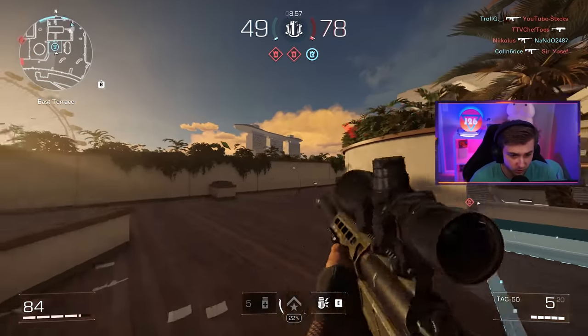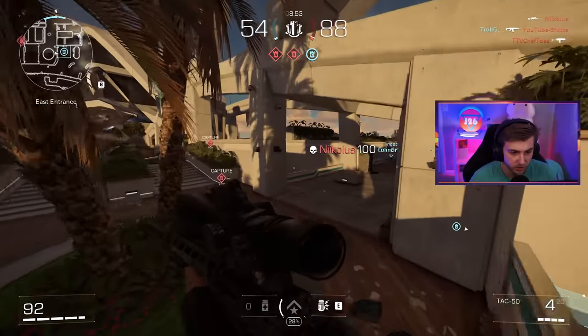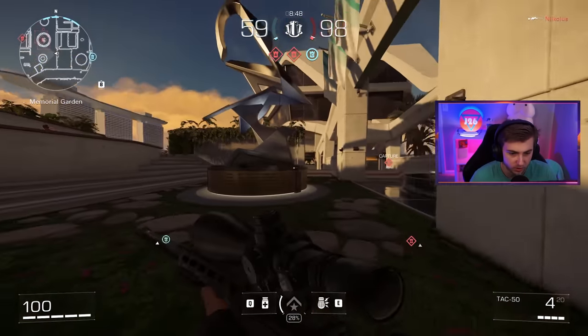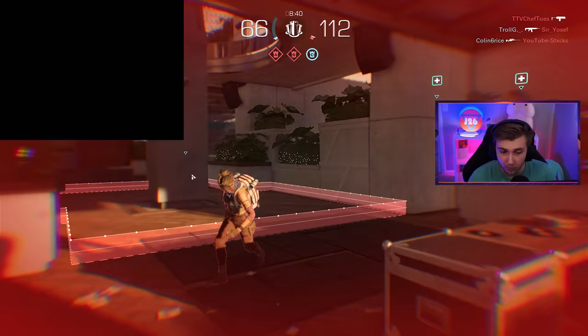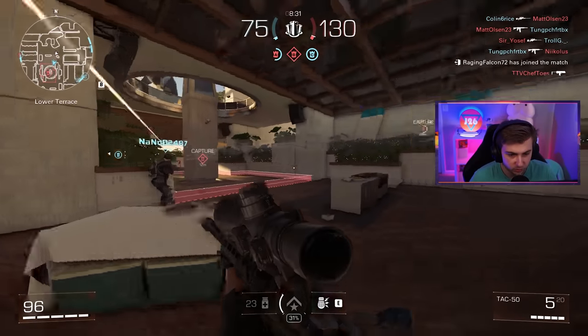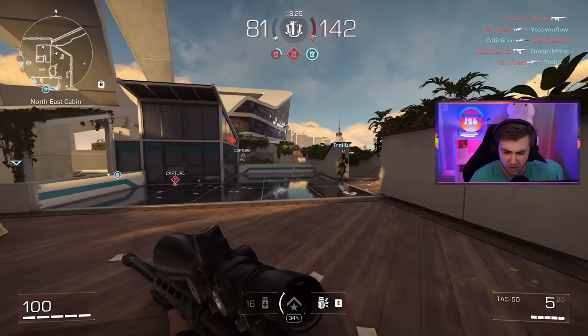One thing I feel like is a little off with this game is sometimes it seems like my inputs are delayed. Maybe it's actually the gun I have, or I feel like I can melee faster than I can. There's a huge delay between melees and there's not really a whole lot of lunge to it — it's not like you get pulled towards whoever you're meleeing. You have to keep up with them on your own, sprinting with them. I guess I'm trying to play it too much like COD and over-relying on up-close melees, so maybe it's on me.